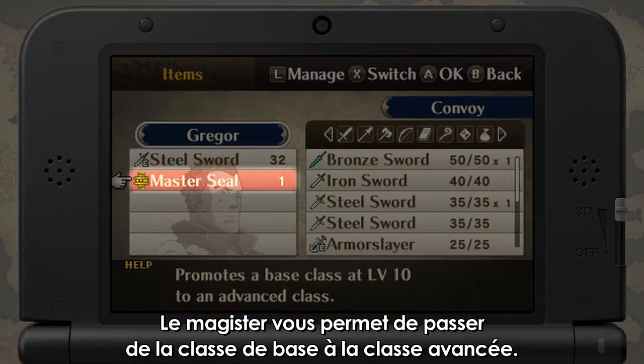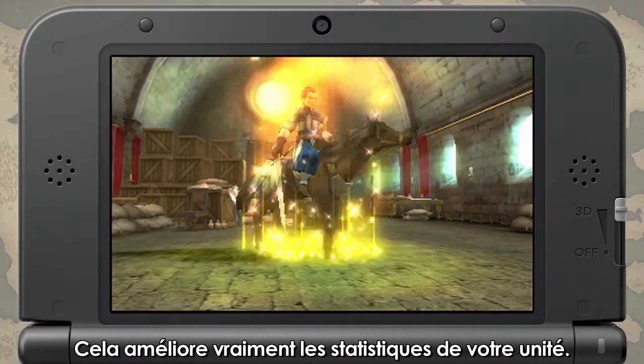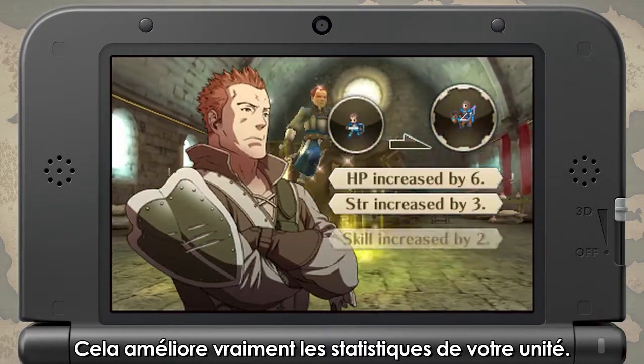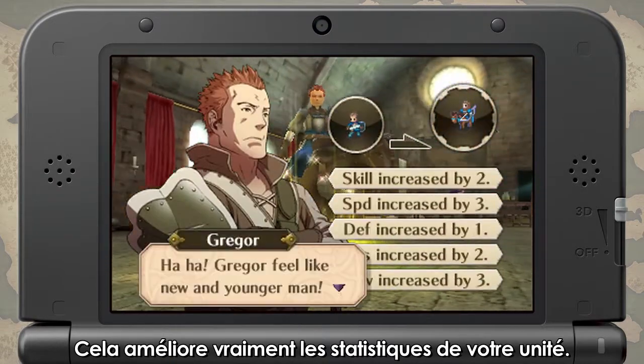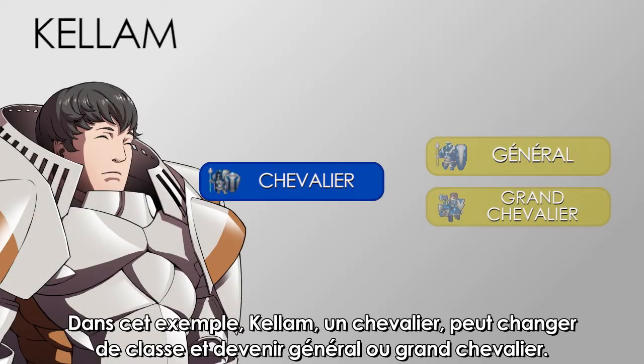Using a Master Seal item, you can change class from a base class to an advanced class. Doing so will greatly enhance your units' stats. In this case, Kellum, who is a Knight, can change class to either General or Great Knight.